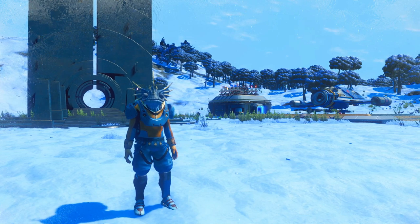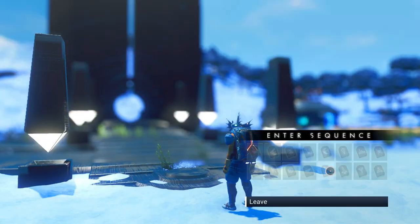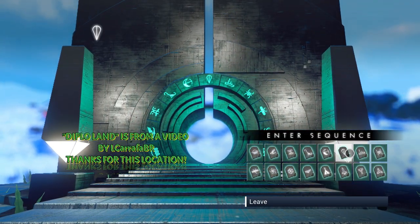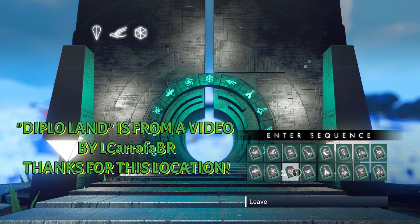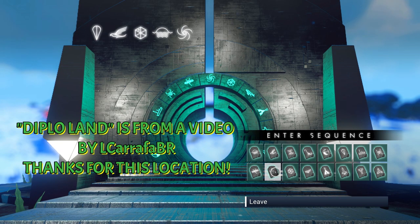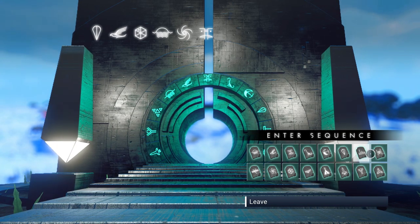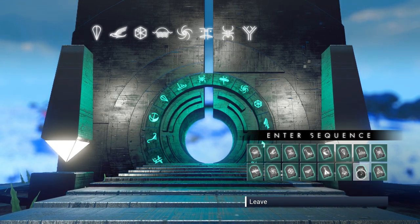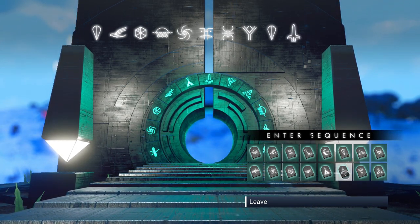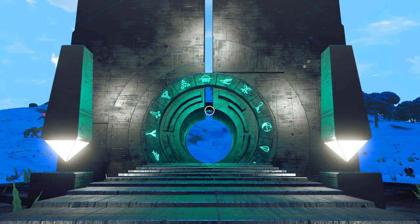We're gonna dive right into it, but we're gonna need an awesome creature for that and I got the perfect one. We're gonna go to Diploland — oh yeah! Let's go activate the portal and enter the glyphs. For the new players: if you want to jump to certain locations using a portal like this, you will need all 16 glyphs unlocked. There'll be a link in the description for a video to help you with that. Those are the glyphs — it's in Eucaly, the starter galaxy. You can screenshot it if you want.